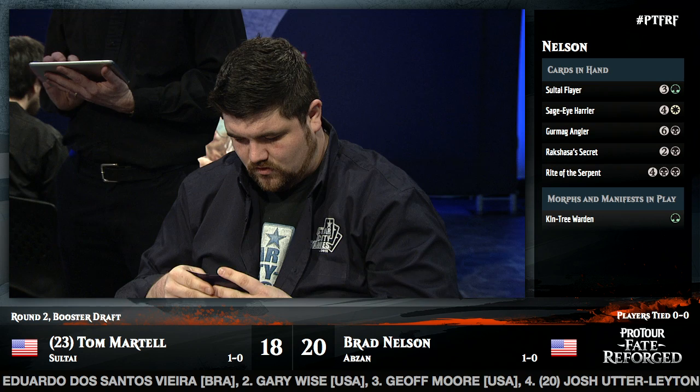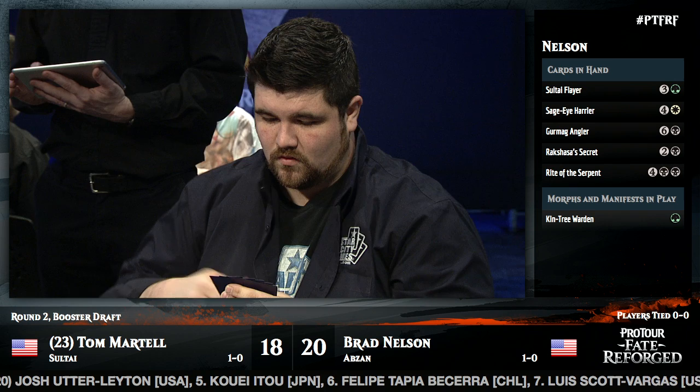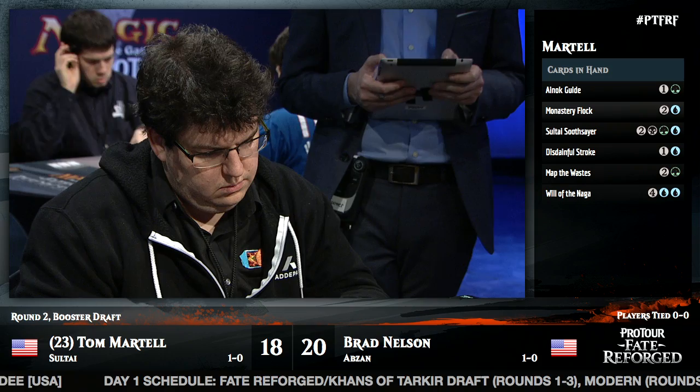The Lotus Path Djinn is well-positioned as a 2/3 — it comes down a turn after the morphs but threatens to block them. Rakshasa's Secret is the play from Brad Nelson. It's a little awkward having it so early when Martell has some choices over what to discard. Often you want to keep these Mind Rot cards until you can nail your opponent's last two cards, but Brad doesn't have other plays, so he goes for it — and this enables some Delve down the road.